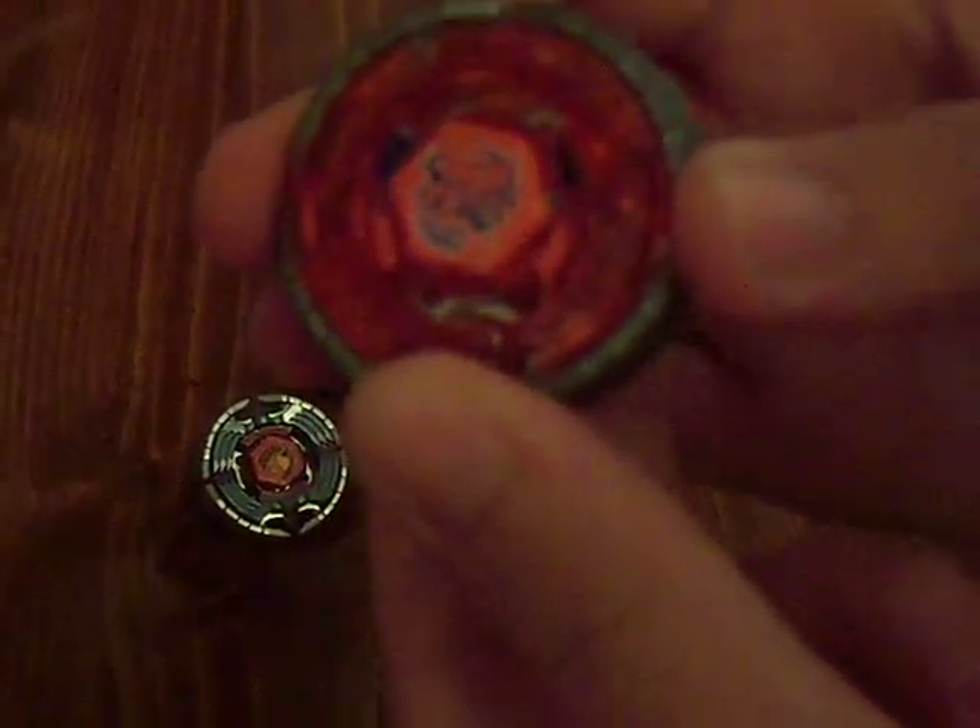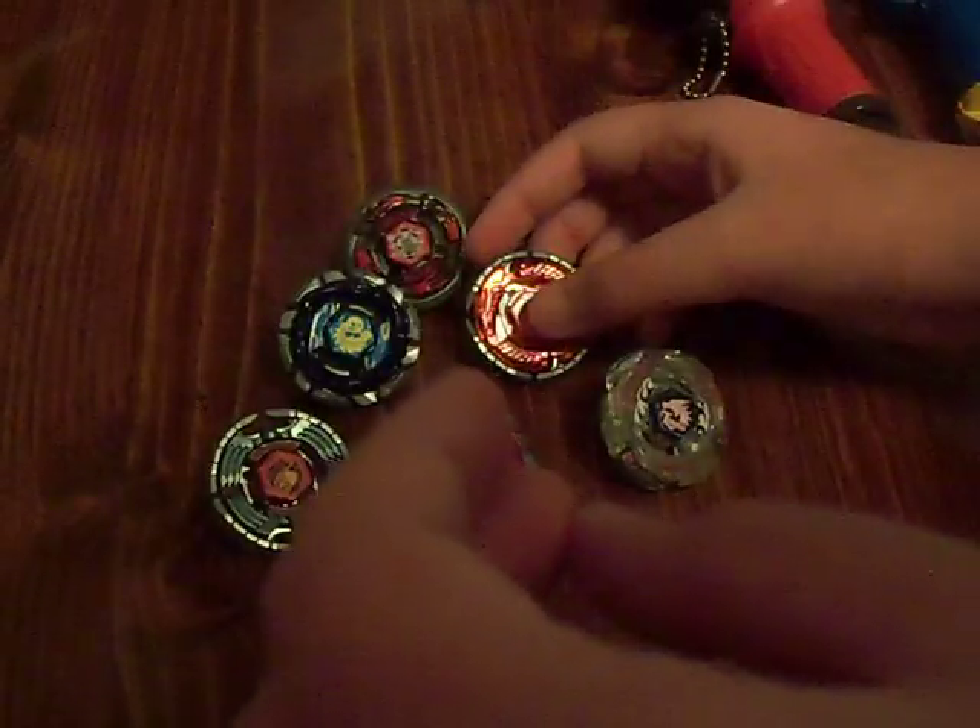For Hasbro defensive combinations, you're going to want Metal Face, Earth, Bull, C145 Wideball — unless you can find GB145, in which case use that.